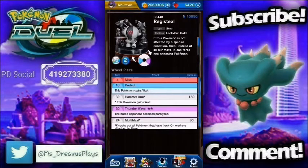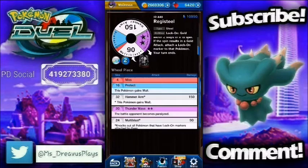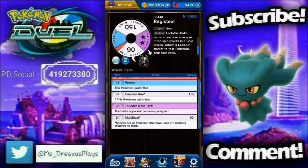Next up, we have Registeel, which has Lock-On Gold instead of Lock-On Blue. If this Pokemon is not affected by a special condition, then instead of an MP move, it can force one opposing Pokemon within two steps to spin. If the spin results in a gold attack, attach a Lock-On marker to that Pokemon — your turn ends. It has a 32-wheel slice of Hammer Arm for 150, which is huge. It's got Thunder Wave where the opponent becomes paralyzed, and a 24-wheel slice of Multi-Blast that knocks out all Pokemon with Lock-On markers. I'm not sure if this is an improvement over Regirock, but the Hammer Arm damage is definitely an improvement.